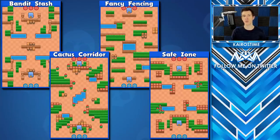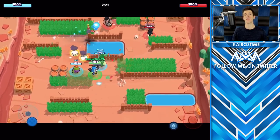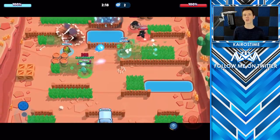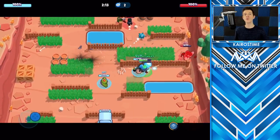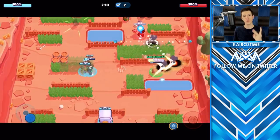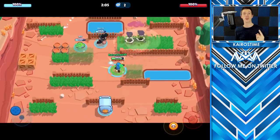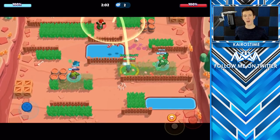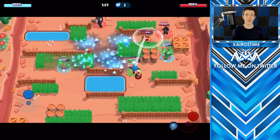Barley is definitely an incredibly strong brawler for Heist and you can play him decently on any Heist map, but he's especially good on Bandit Stash, Cactus Corridor, Fancy Fencing, and Safe Zone. When playing Barley in Heist, it's not so much about control as it is about pushing the enemy team back. Play a very slow early game — throw attacks, fall back, and deal a little bit of damage until you build up your super. Once you have your super, either save it to deal massive damage on the enemy safe or use it thrown over a wide part of the map to give your team an opportunity to push the enemy back and get closer to the safe.